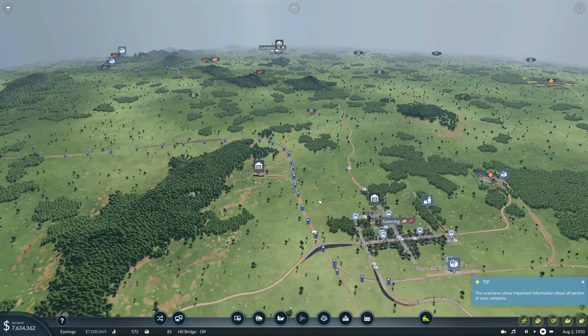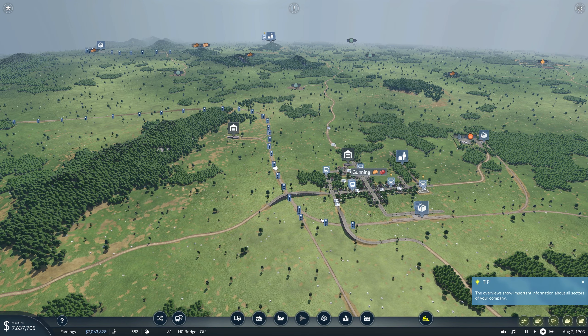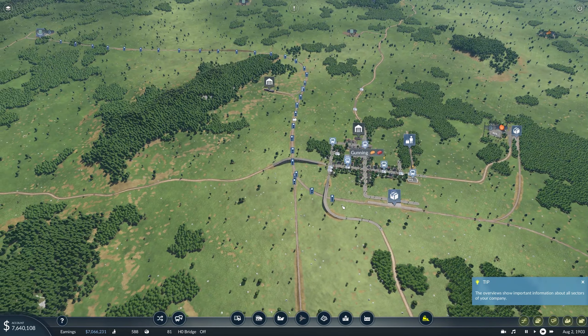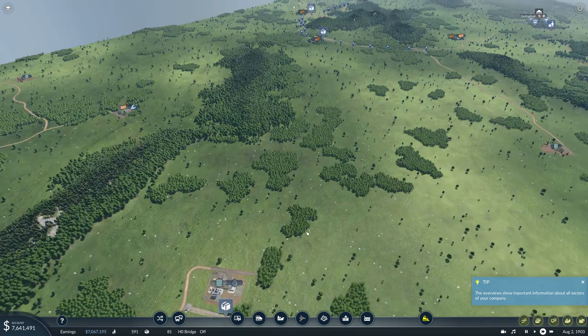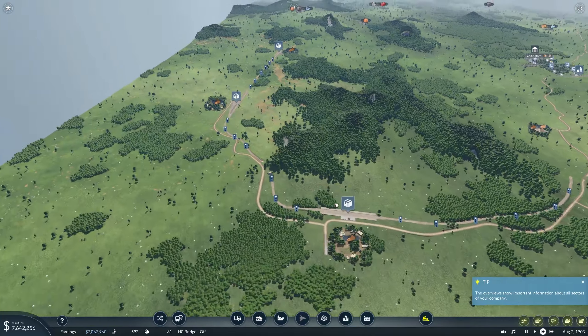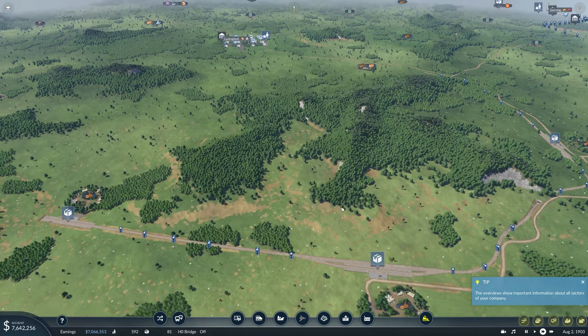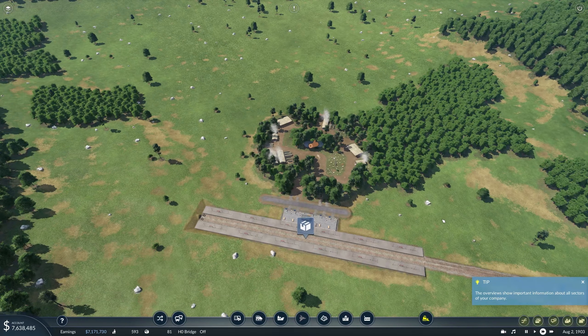We've just seen the train come back in here and get some oil. At the end of the last episode — the first episode — I was wondering why I was getting no oil from over here. Well, the reason was it's not providing oil; it's taking raw oil and making refined oil. I needed to actually run that line down to here. So now we've actually got the train down here collecting oil and taking it up. Much better.